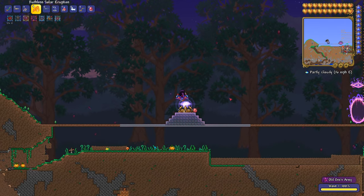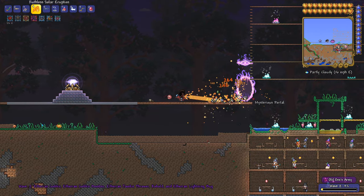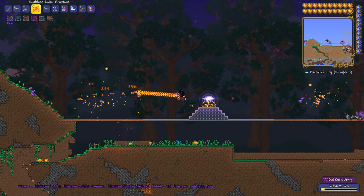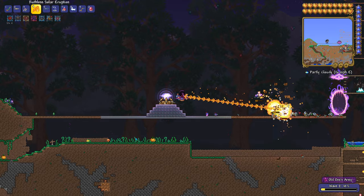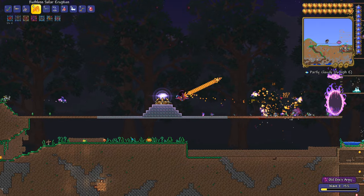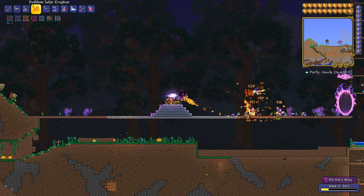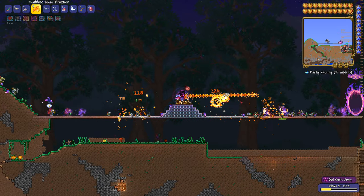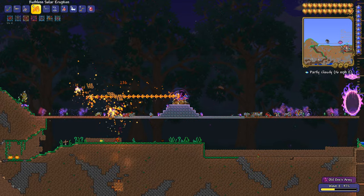The different versions of this fight increase in difficulty depending on when you do it. If you defeat the Brain of Cthulhu or Eater of Worlds, this will be the first tier. Defeating any mechanical boss increases it to the second tier, and defeating the Golem increases it to the third tier. Clearing the later waves gives you defender medals which you can use as currency at the Tavern Keep to get great armor and weapons.